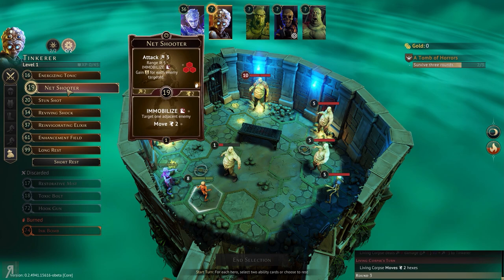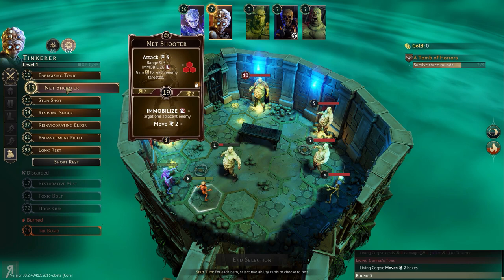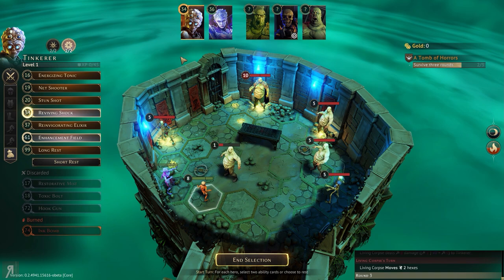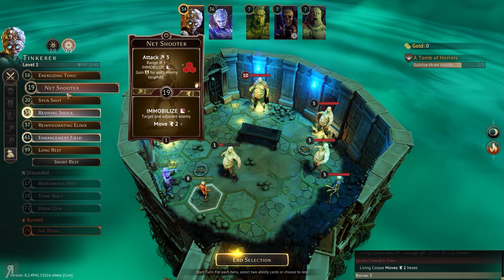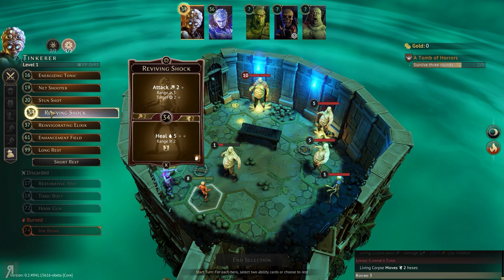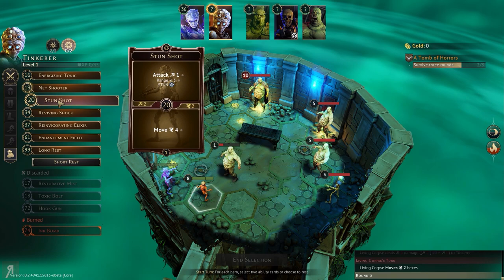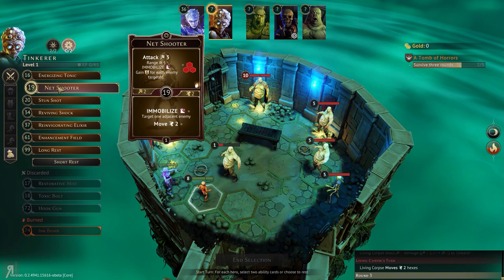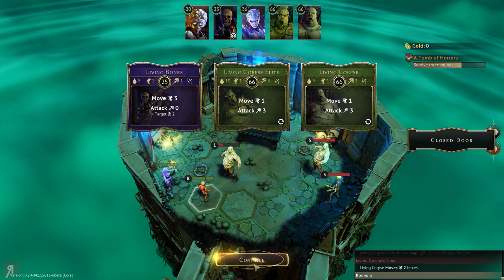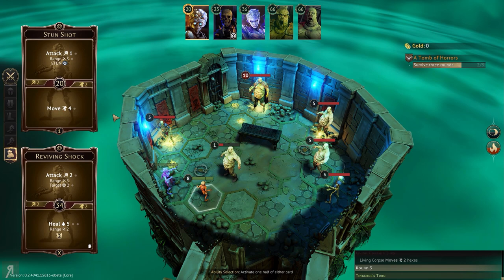I'm thinking we're probably going to need reviving shock. So let's do reviving shock and enhancement field — but these are slow abilities. Stun shot is going to be super, super important for us, so I might have to just take that instead. We might need a heal next turn. So I'm thinking we'll do stun shot and reviving shock. The living bones is going to move three and not even attack — this is actually perfect the way things have worked out.